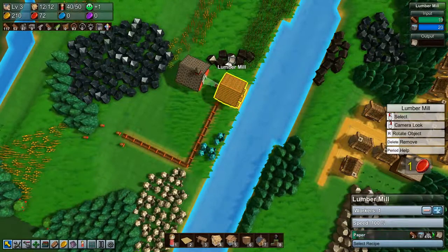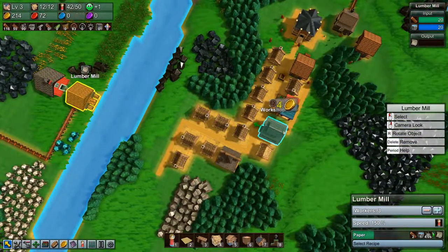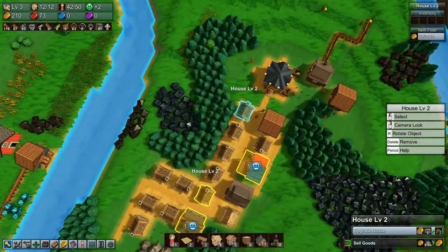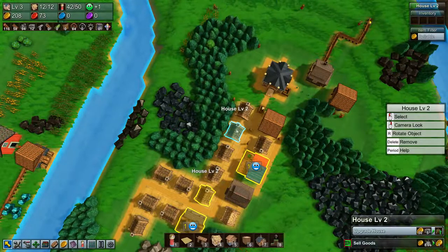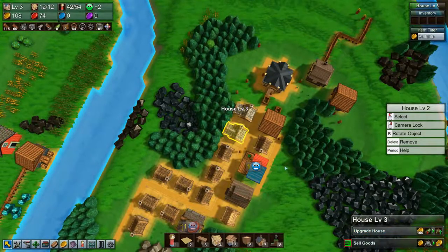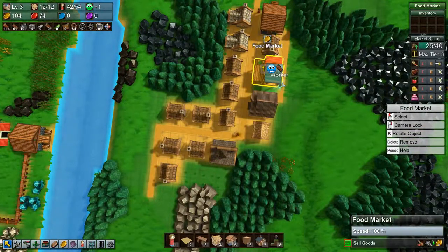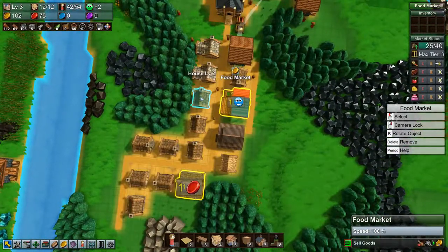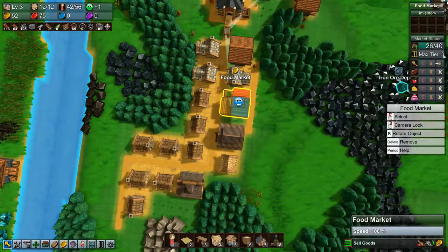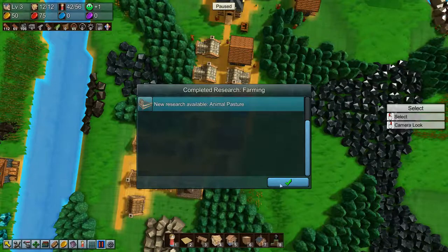I think we need to speed up this lumber mill a little bit. We have 12 of 12 houses and we can upgrade them using our stone brick — we will, because we are getting a little bit low on workers. Upgrading also gets our food market up a level, now to max tier four. New research available: animal pasture.